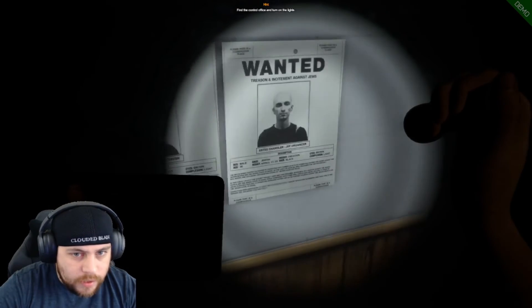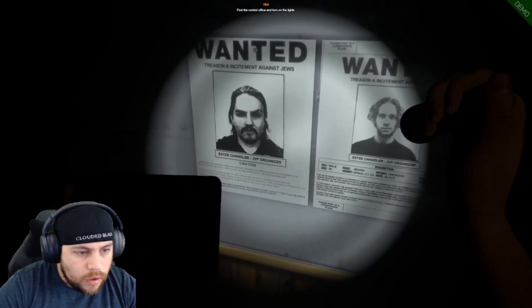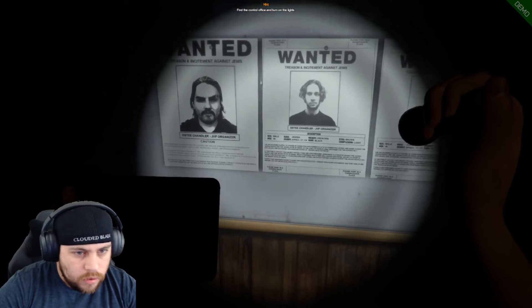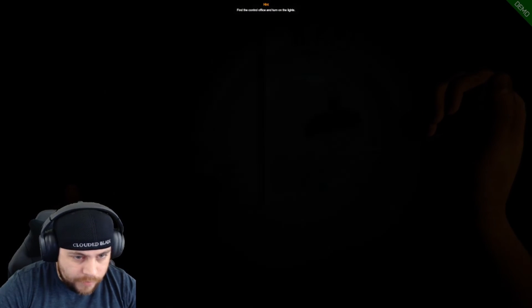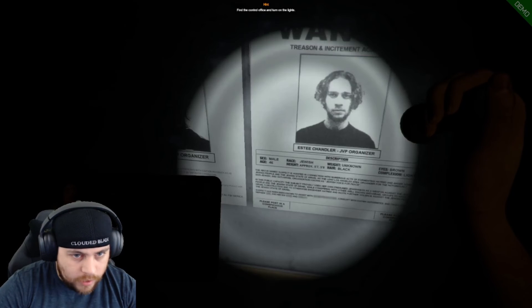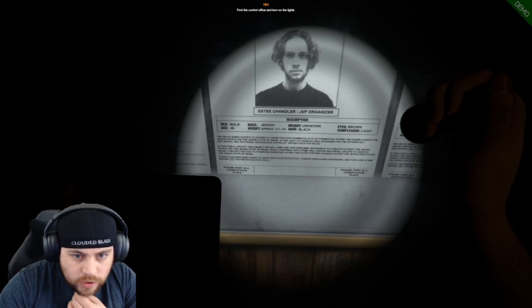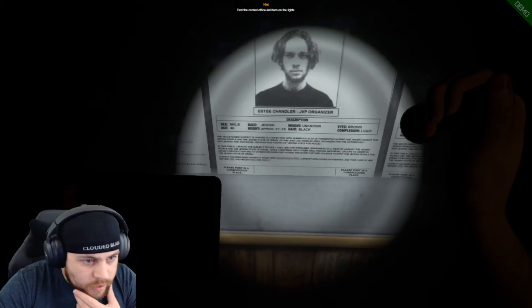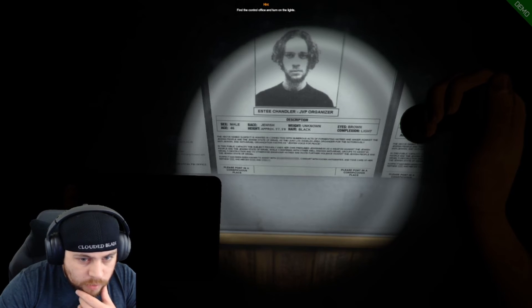Who's this? Treason and incitement against Jews — Jesus Christ. Well, we've got a Nazi group going on here. Wanted. Sex: male. Race: Jewish. Weird. Hair's black and white, age 40 — he does not look 46, bro. Way off on that age. That guy looks like late 20s, early 30s. The above-named suspect is connected with numerous acts of fomenting hatred and anger against the Jewish people and the Jewish state of Israel, as the lead Los Angeles area organizer for the notoriously anti-Jewish and anti-Israel organization known as Jewish Voice for Peace. The subject probably uses her presumed Jewishness as a weapon against the Jewish. That's a woman? It says sex: male.